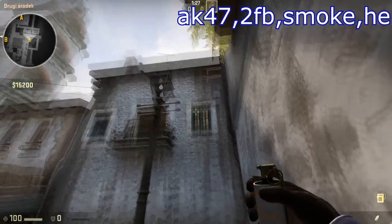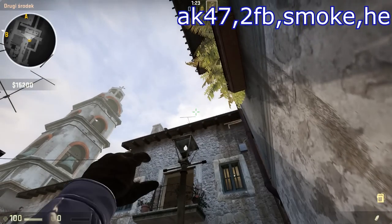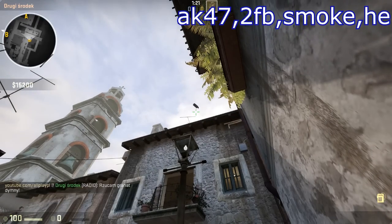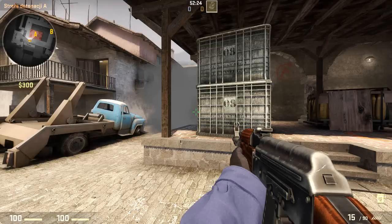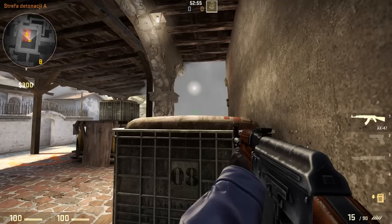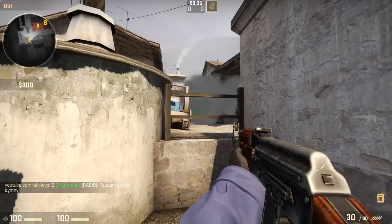The last spawn heads towards the second mid and smokes this spot. This smoke will definitely annoy the defending CTs because in order to hold the bombsite area, they will be forced to expose themselves rather than camp inside the bombsite. It will also give cover to those terrorists who attack from middle, as it makes it harder for the CT placed in the big pit to see them.